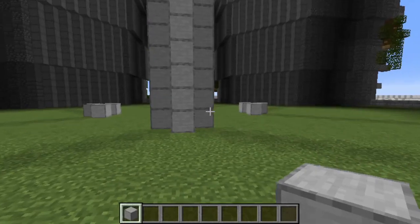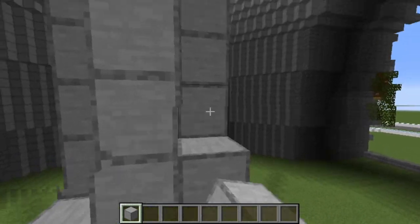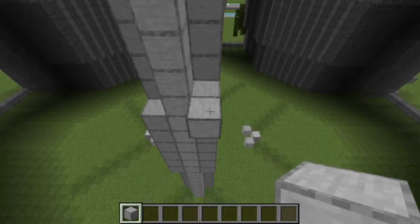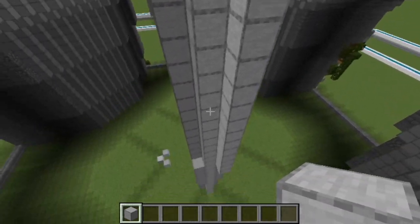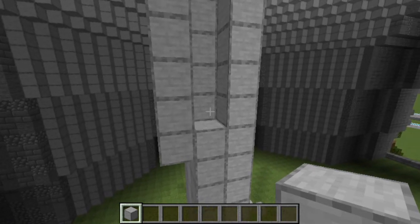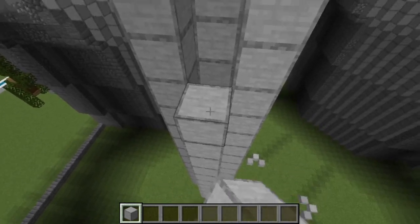Now we need to give this pillar a bit more shape. From the bottom, count up one, two, three, four, five, six, and seven - leave those blank - then on the eighth, build up three, four, five, and six on each side. Come out one more and build all the way up to the top. You should have an indentation which we're going to cover up again with smooth stone - come out and fill this up to the top. If you're leaving this hollow remember to stick a torch in there to spawn proof it.